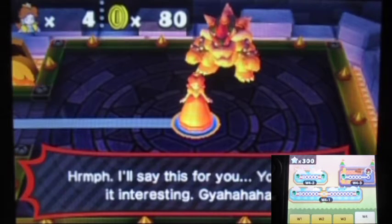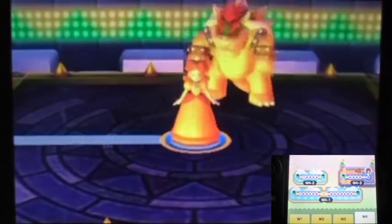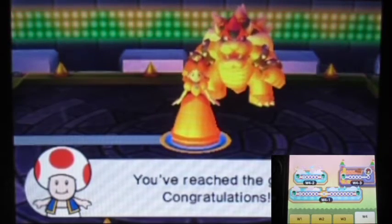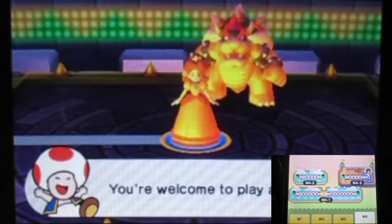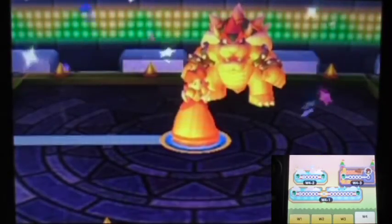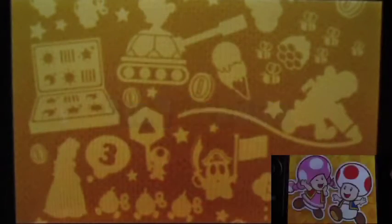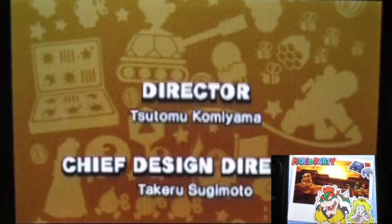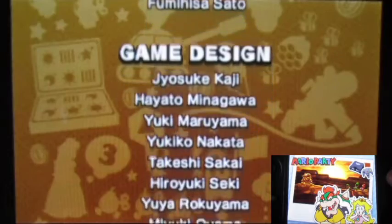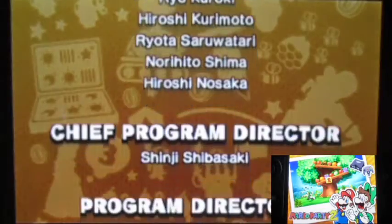We win and get all those mini-stars, and we've unlocked master difficulty in this game. Bowser says 'come back sometime for a rematch - I'll be ready for you!' And apparently Bowser is happy we beat him, which is a bit weird. We reached the goal - congratulations! We did it guys, we cleared minigame island! That's it for the Mario Party Top 100 walkthrough. Now we're heading to the credits and I love the credit music.